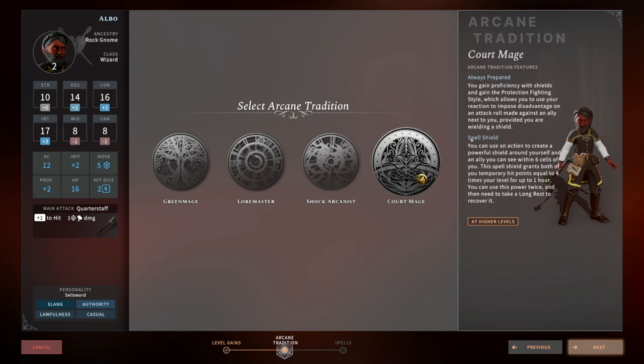The other thing that makes a Court Mage so powerful is the Spell Shield ability. As an action, you can put a shield on one other creature and yourself — so one ally and you within six cells get a shield equal to four temporary hit points per your level for one entire hour. At level 10 you're getting 40 temporary hit points; at level 16 you're getting around 64. You can do this twice before a long rest, and when you get higher up you can shield two allies, meaning three of your four party members can have this temporary shield. It's mind-bogglingly overpowered.